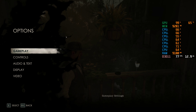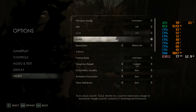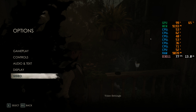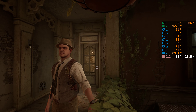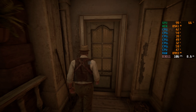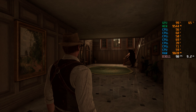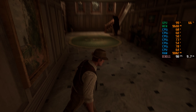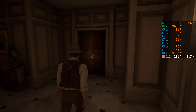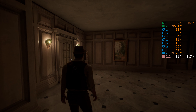I wouldn't say DLAA made too much of a difference, surprisingly. Let's untick the box. I think we gained about one frame maybe. This kind of reminds me of Resident Evil Village when you see this reflection on a marble floor. I need the key — how many keys do I need? So far I think we need at least five of them.